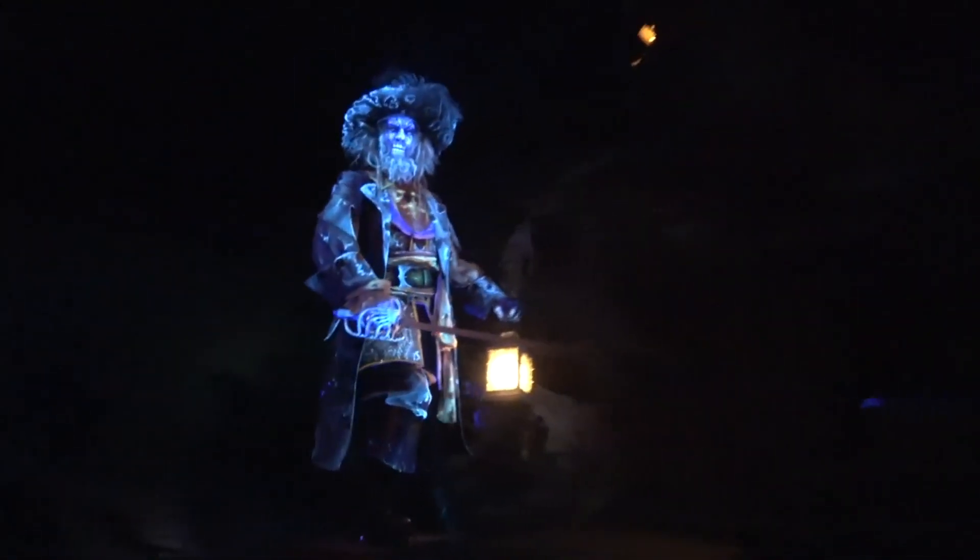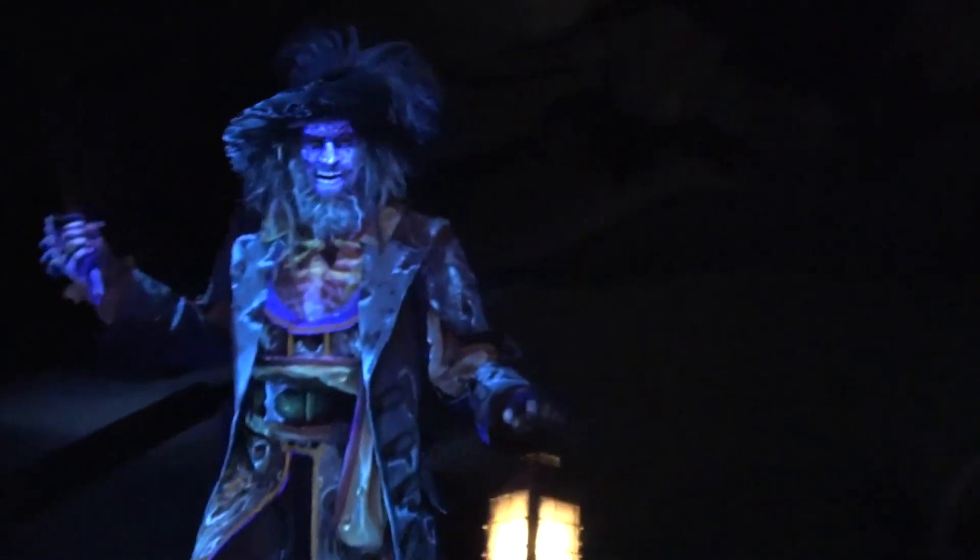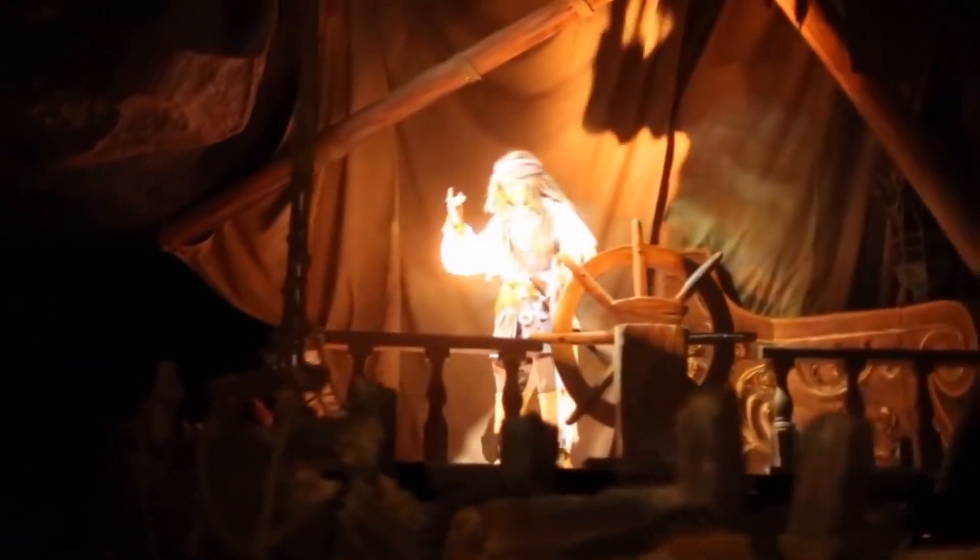The final major renovation is the inclusion of a ghost Barbossa near the end of the attraction. He looks like a regular pirate as you approach, but when the lightning strikes, you can see his ghostly form. It's a pretty cool addition and impressive looking, but I can't help but notice that the ghost effect looks kind of painted on — almost like phosphorescent algae on his clothes. Compared to what they did to Jack Sparrow at Shanghai, it's not as good, though we are a lot closer to Barbossa here. Still, it's a cool change and a change for the better.